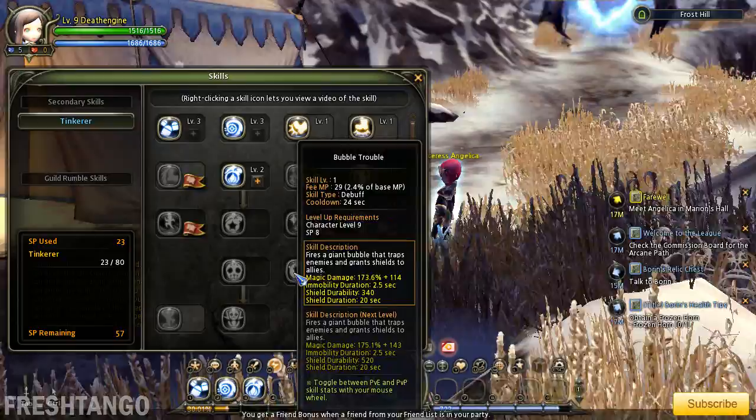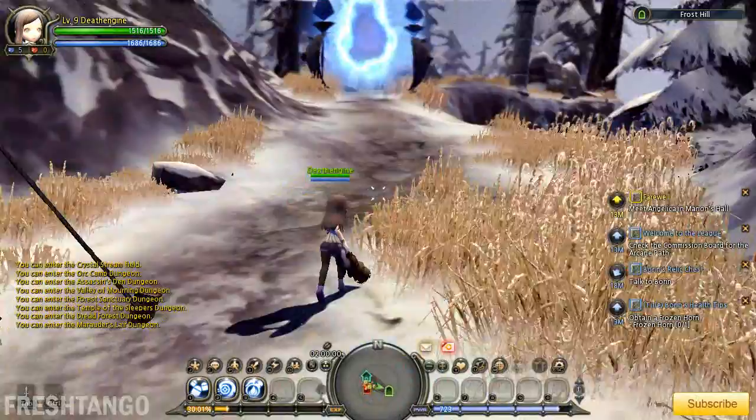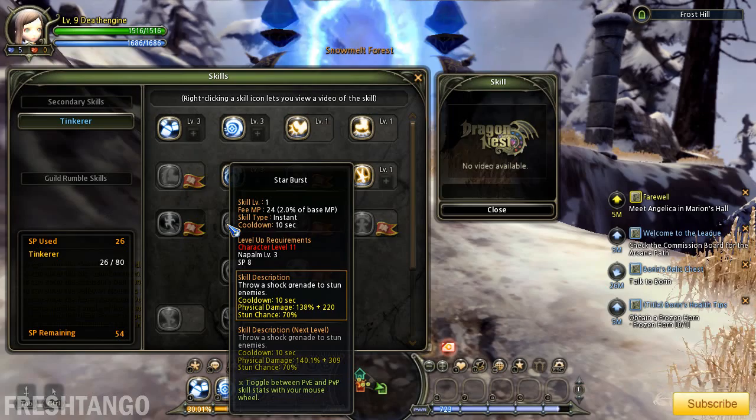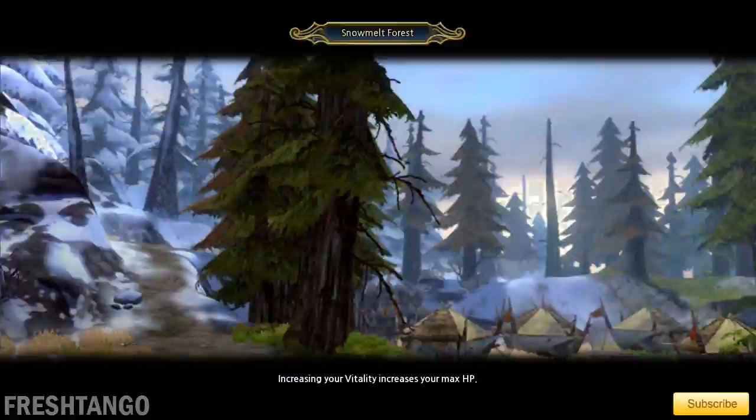It's a really good PvP move for protecting teammates, but since it is a magic move, it won't be part of my skill build. Right now I can only level up Napalm. I need to get Napalm to level 3 so that I can unlock Starburst or Stun Grenade. Onward, then.